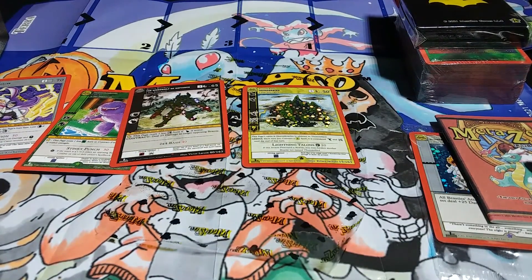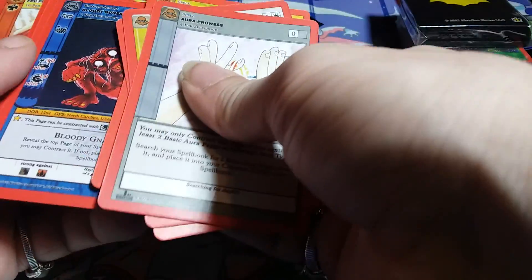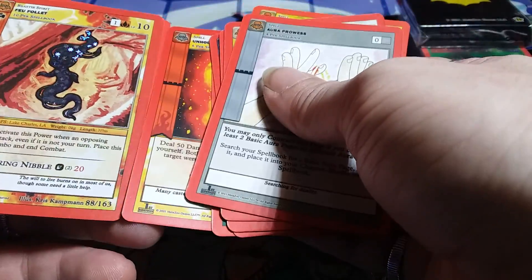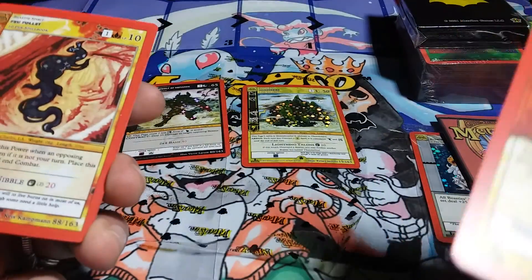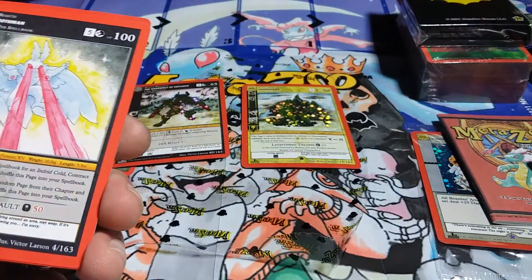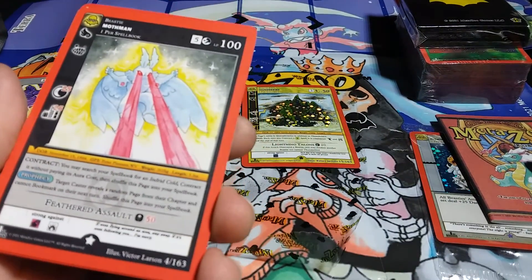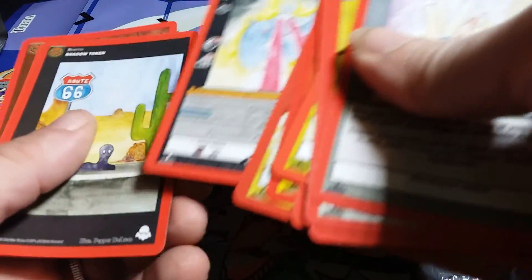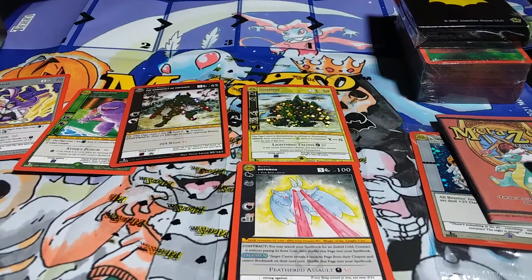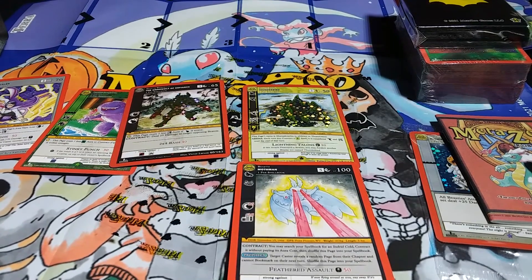I'm gonna open up mine. You got one of those little guys — oh nice! The Poipole in Reverse Hollow. A Mothman! Whoa! Sweet, so now we got one. That's what we were hoping for. We're looking for a Full Hollow, but hey, we'll take what we can get — and that's not a bad pull.